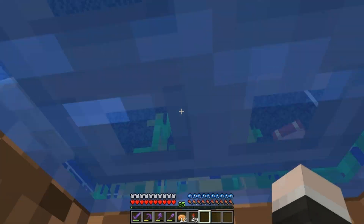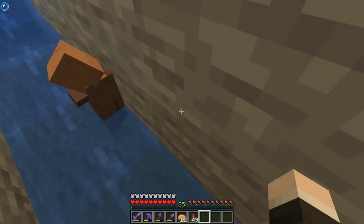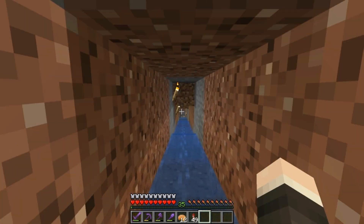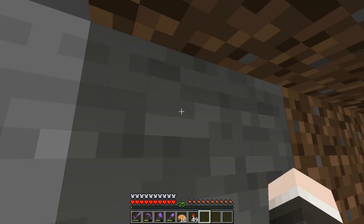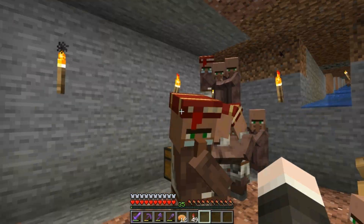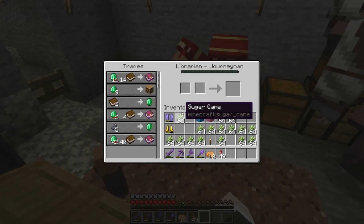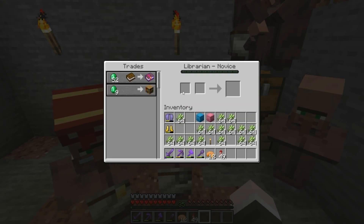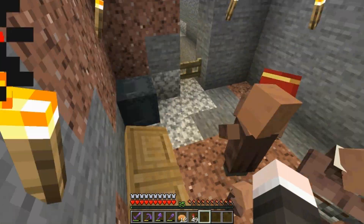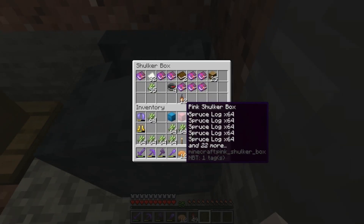We're not going to use the ones in the breeder because we need them all there. However, if we go down out of this farm area, as you can see we've got the pathway set up - this villager's going to fall down and join the rest of his family growing up down in this area. I've got a whole bunch of them stuck in here with lecterns set up to get them to turn into librarians. I'm looking for the elusive mending book, since mending lets us use XP to repair our tools - we've already got it on our pickaxe.